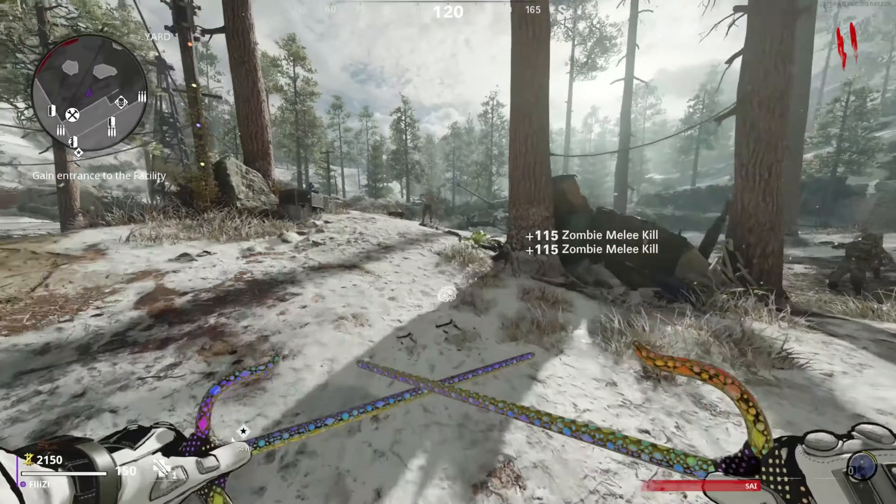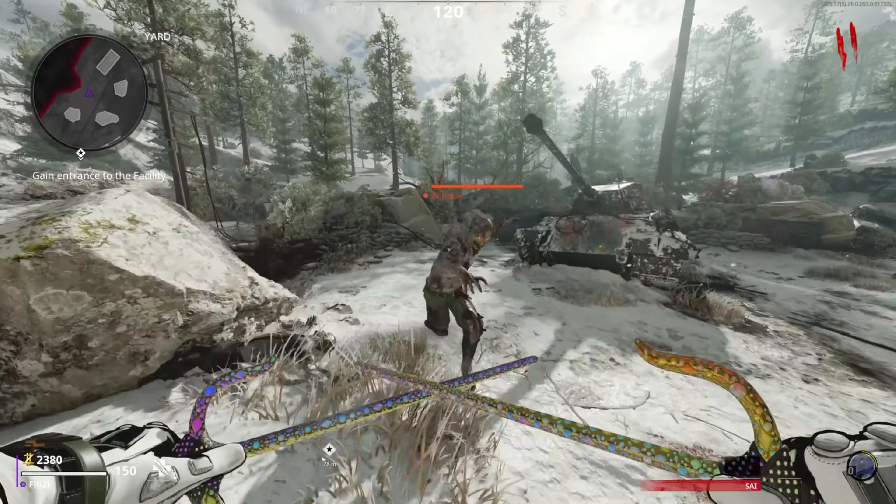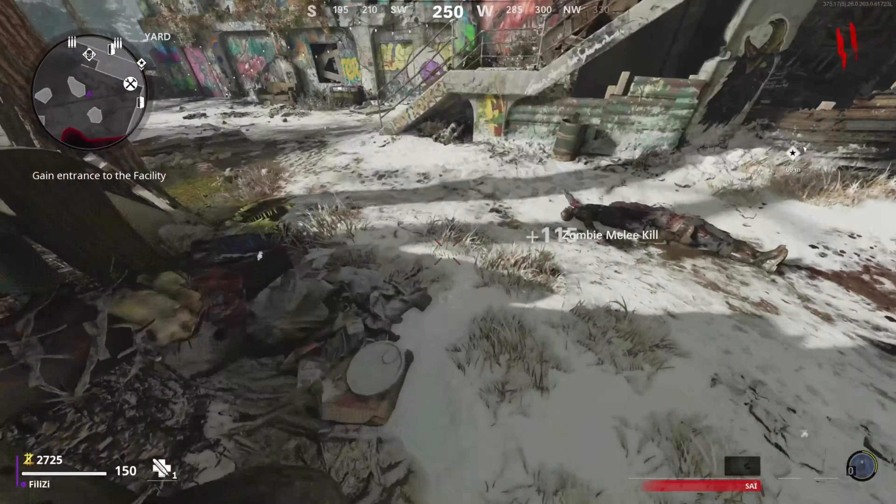In today's video we will be testing out the brand new psi melee weapon vs. Orda. In my opinion, melee weapons are probably one of the best weapons to use on Orda in Outbreak because it basically takes him out in seconds.